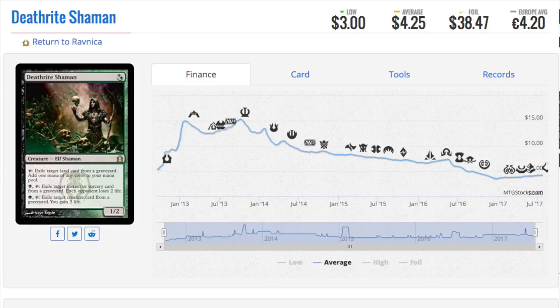There's movement on Deathrite Shaman — yes, that's right — and the movement is thanks to Legacy, because it's still banned in Modern. When it was unbanned in Modern briefly, it was the best card in the format. It did everything: it dealt damage, gained you life, removed cards from the graveyard which was really important, and produced mana — all as a green or black one-drop with 1/2 blocker stats. At four dollars, assuming you can buy it for three or three-twenty-five on eBay, Legacy still plays this card, and if it were ever unbanned in Modern it was hitting a fifteen-dollar mark.